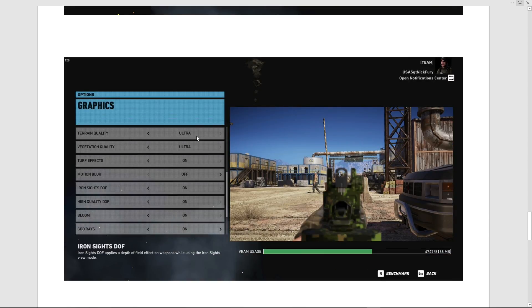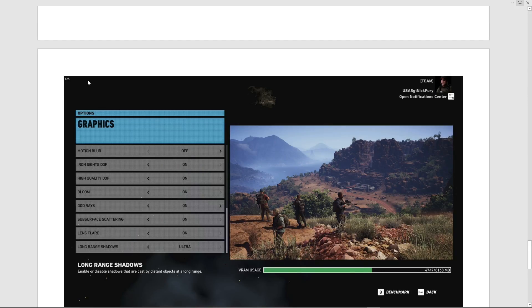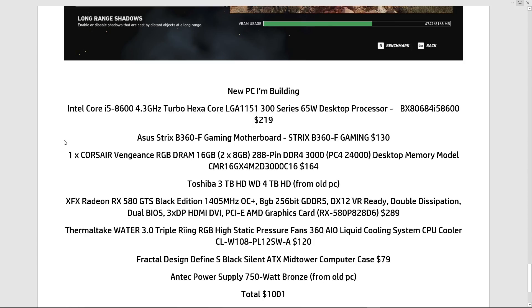Scrolling down through the rest of the graphics settings: terrain on ultra, turf effects on ultra, motion blur off — you don't need that. Iron sights depth of field on, so your weapon looks blurry like real life — you're focused on the target, not your sights. High quality depth of field, bloom, and god rays on. Subsurface scattering and lens flare on. Long-range shadows on. With all that set up through the AMD control panel, even on my old system I usually get 40 to 60 FPS — sometimes lower depending on what part of the Wildlands I'm in.